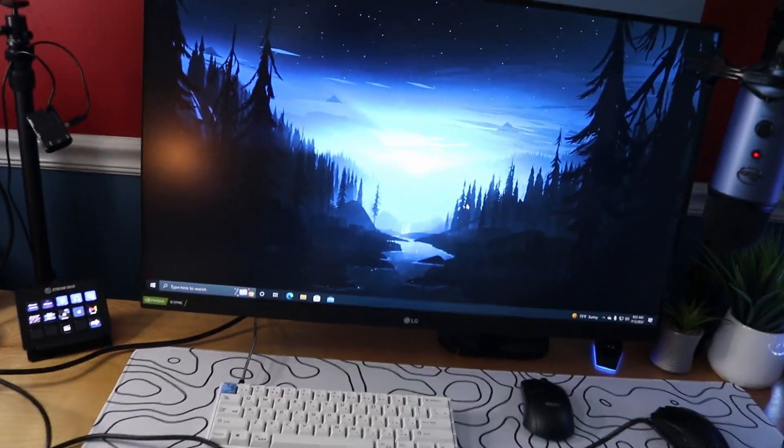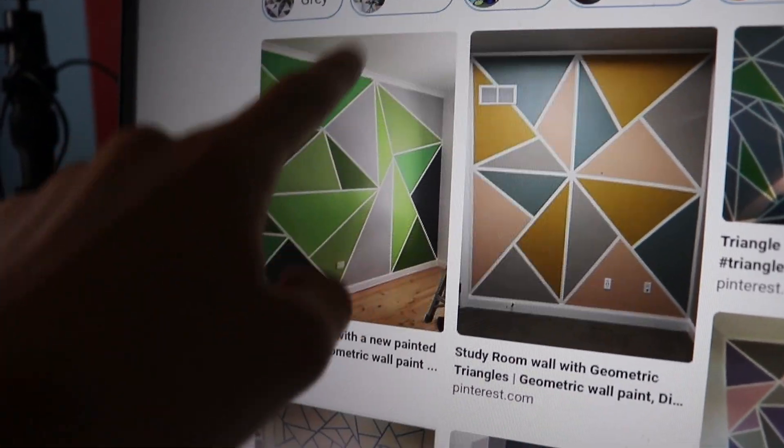On this wall I'm thinking of making a design. I'll show you guys how I want it to look — I want something like this, but the triangles are gonna be one color and there's gonna be white lines. That's what I want to do with this wall — let me know what you guys think, I think it'll turn out great.